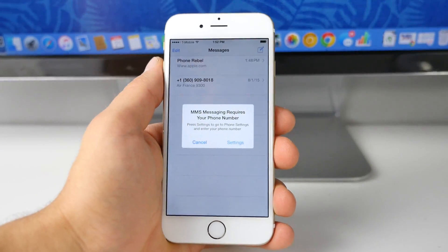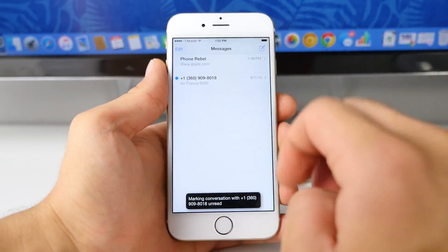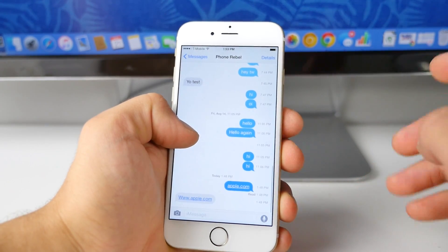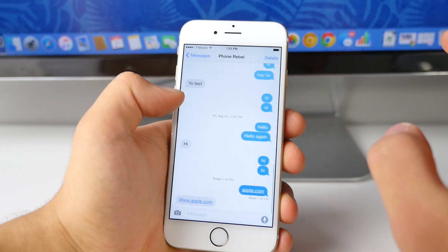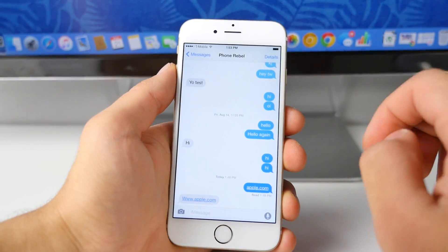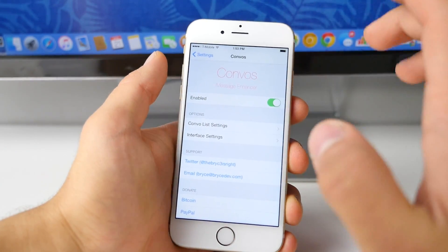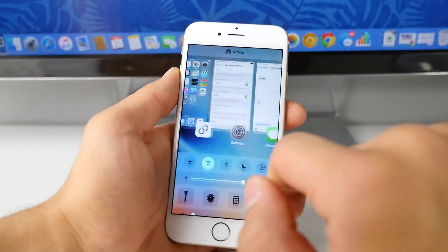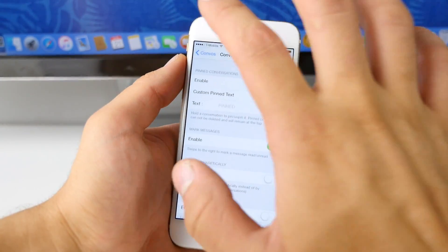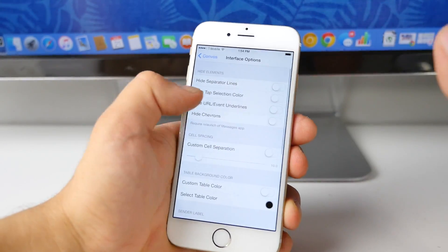Now let me show you a great Cydia tweak for your messages application — it's called Convos. Convos is pretty much an all-in-one Cydia tweak for your messaging application. For one, you can slide on conversations and mark them unread or read just like that. You can actually add custom timestamps — instead of saying the certain time that your message was received, you can make it say how long ago that message was. You can make the underlined link disappear. You can make it so links don't open. You can choose to make the separation between messages larger or smaller. You can sort everything alphabetically instead of by time. There's a lot of settings in here — pretty much just tweak your messages application to your exact liking, especially with colors. Definitely check it out — it's called Convos.